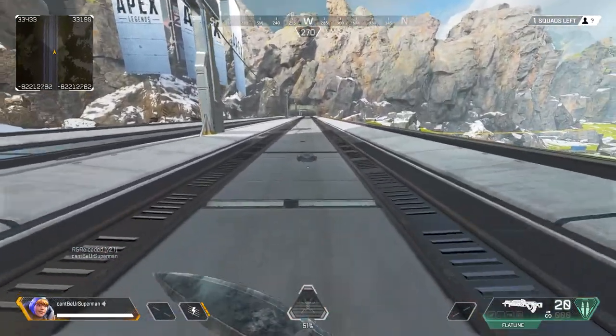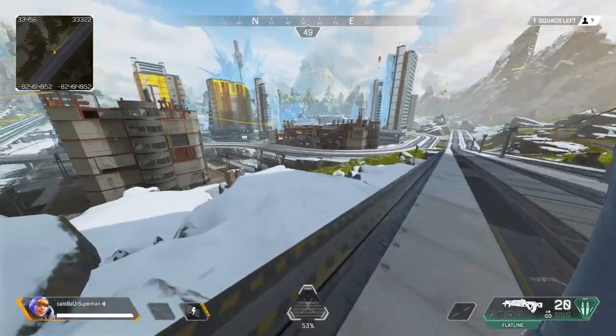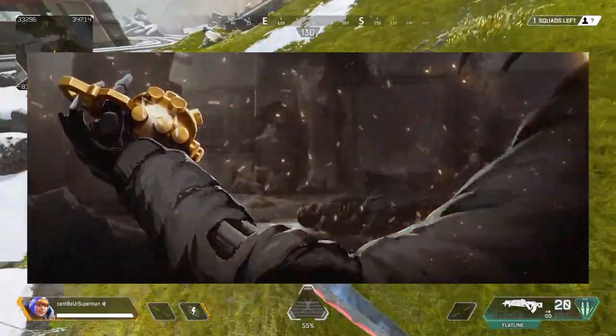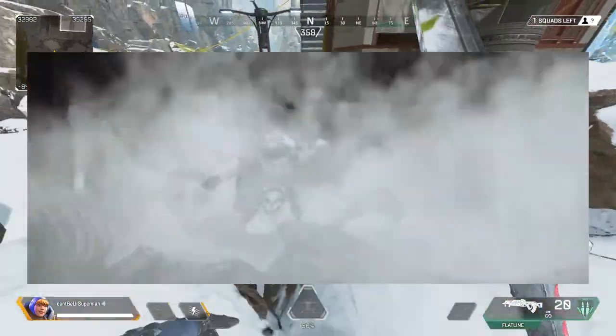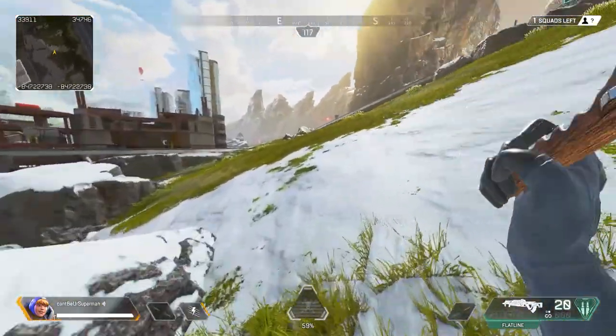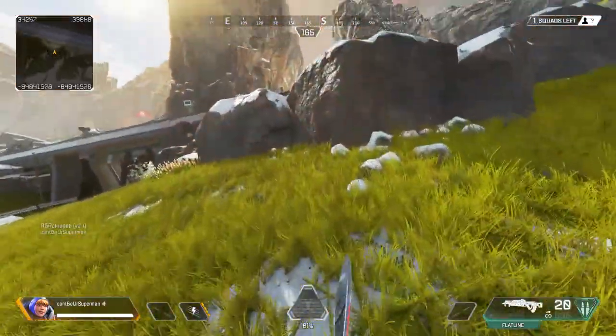People have different speculations regarding his heirloom and what might fit the best for him. Some say the golden grenades shown in the Fuse outlines video would fit well to his lore, while others have guessed that it can be a beer bottle or even his lost hand. Let me know if you have any other ideas regarding his heirloom in the comments below.